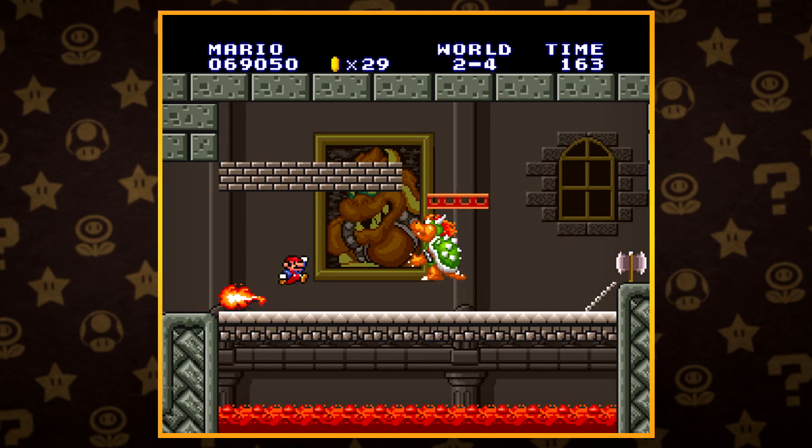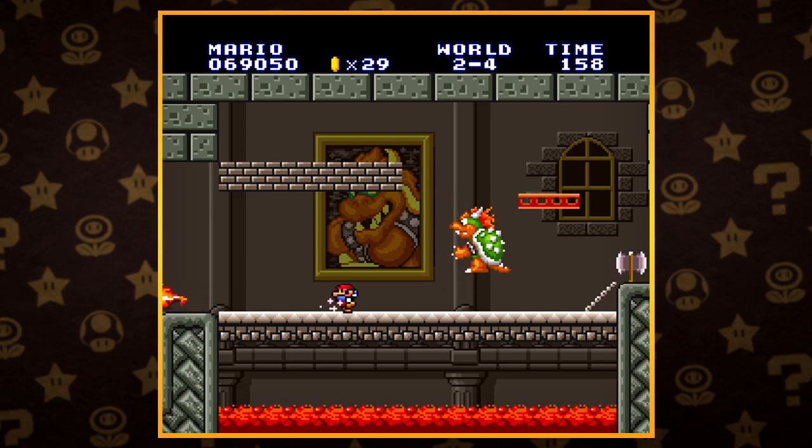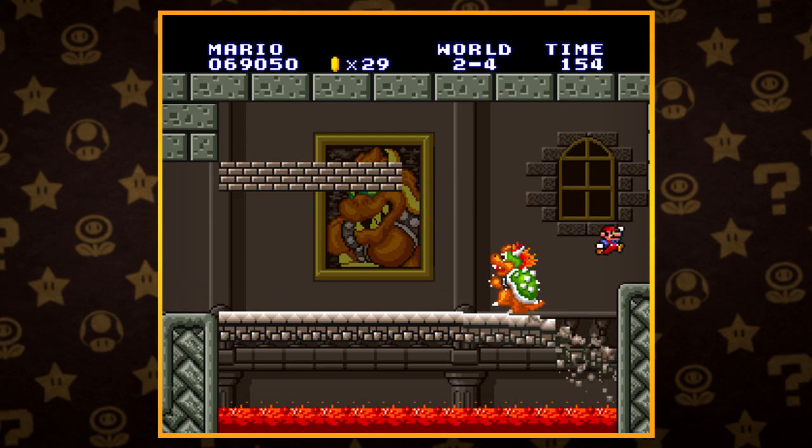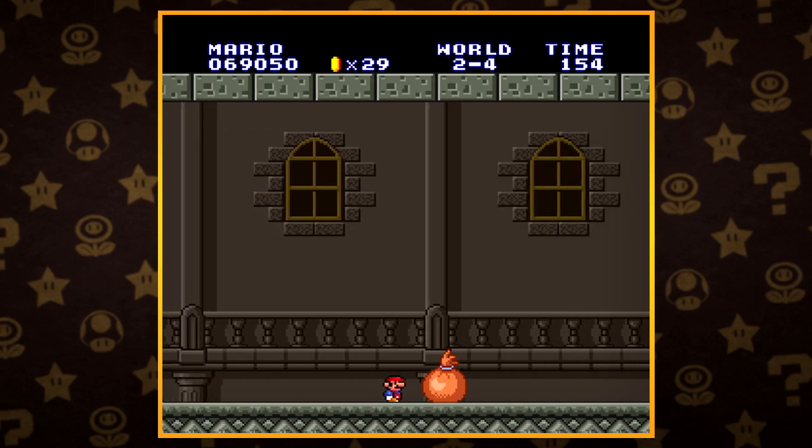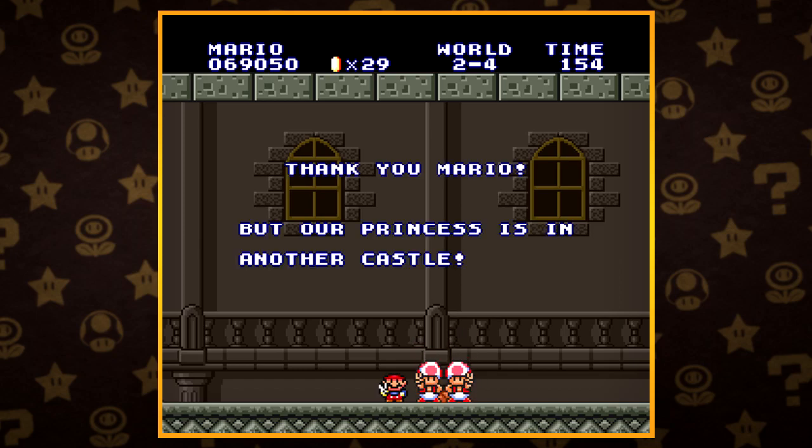Alright, dang it — this freaking brick wall in front of me is making it a little bit harder, but screw it, I'm going for it. Yeah, baby, that's what I'm talking about! Yeah, buddy, we did it! What's up? And it's just Toad, unfortunately. We all know that the princess is in another castle, so looks like someone else is gonna have to save her then.